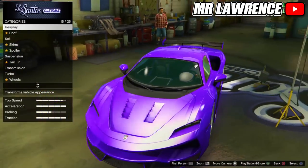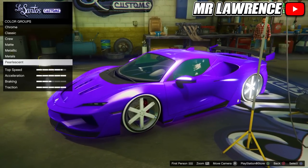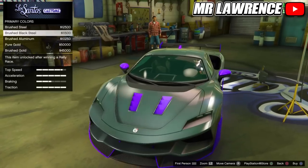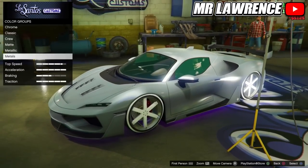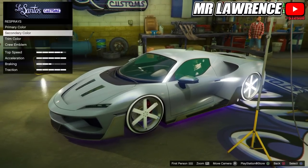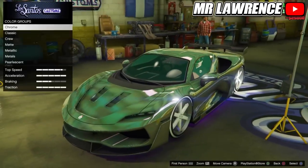Now I will show you the method for old gen. You can do this at LS customs. Go to Respray, then Primary Color, scroll to Metals, and purchase any of the brushed metals — I will go for the brushed aluminum. Also apply a metal for your secondary color. Then go to Chrome and apply it for both your primary and secondary color. It will look extra shiny because of the metal color.